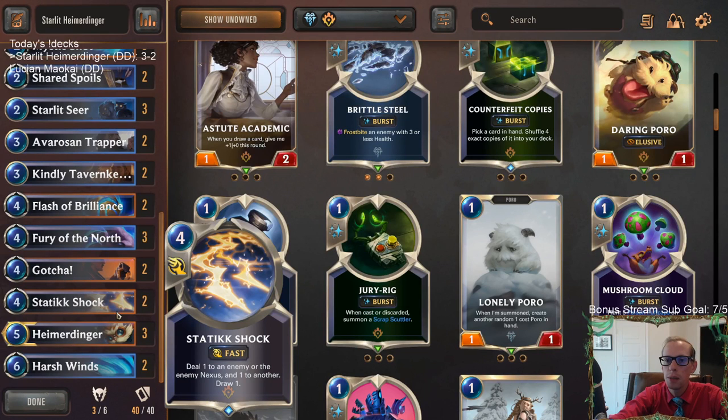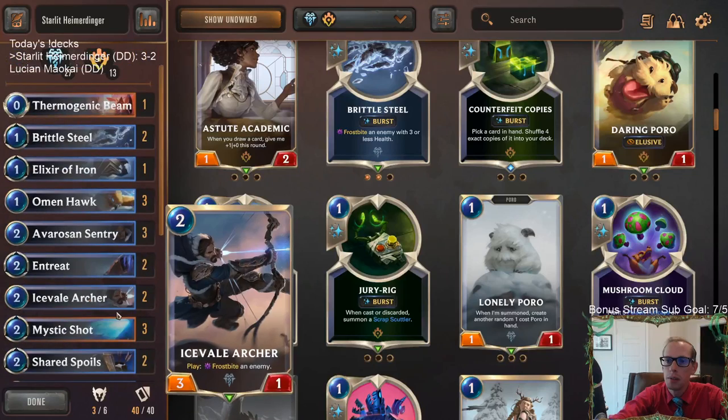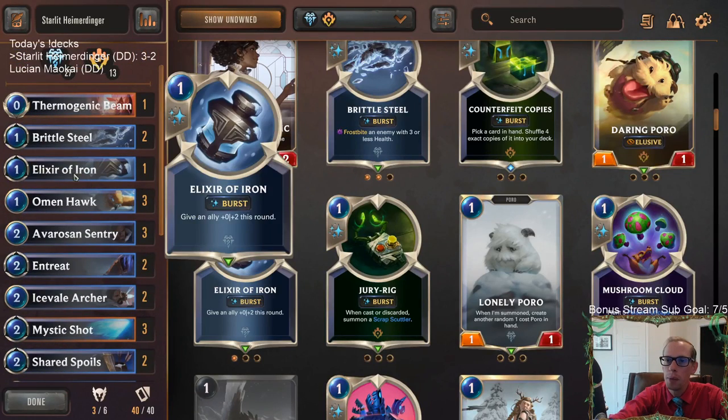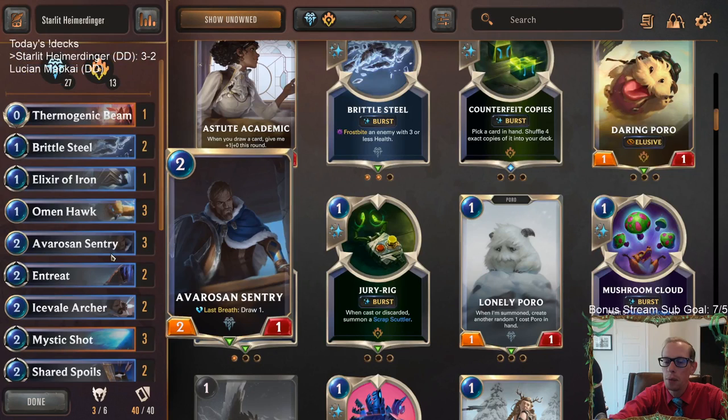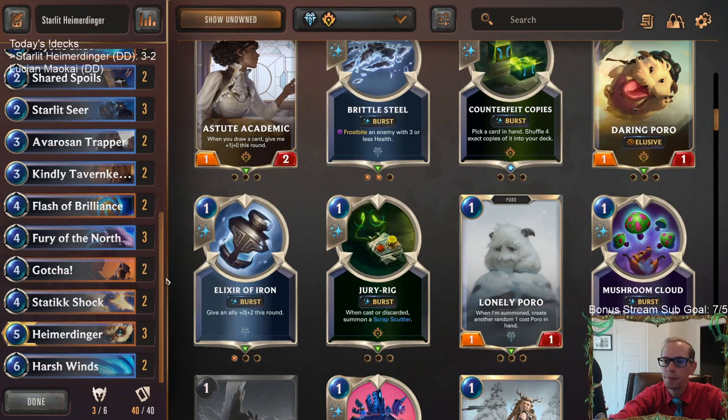You could play Second Thermogenic Beam - I'm not sure exactly what for, but if you don't want to play Elixir of Iron you can play Second Thermogenic Beam also, nothing wrong with that. Alright, but there we go - that's Starlit Heimerdinger. Those of y'all watching later on YouTube, hit that like button, leave those comments, let me know what you think of the new set. Whatever you want to see me play in the new set for this upcoming week, leave those comments. Thank you so much for watching, and I'll see you for the next video.